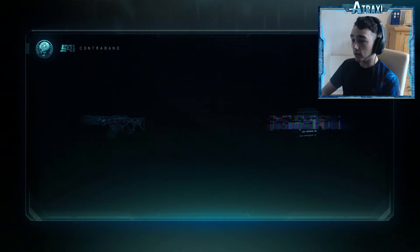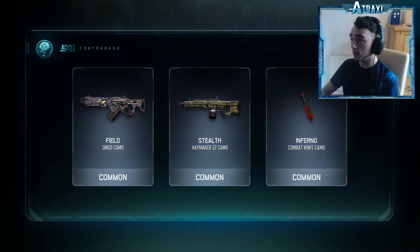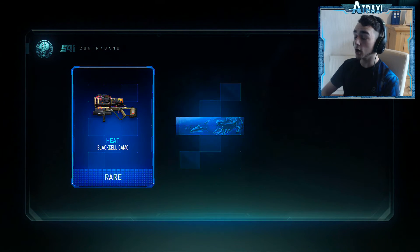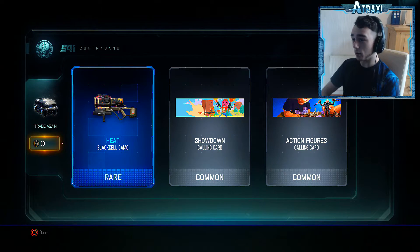Field Dingo camo, Staff Highmaker 12 camo, and the Inferno Combat Knife camo — not what we want. Going for another common to see what we can pull. We've got a Heat Black Cell camo, Showdown calling card, and the Action Figure calling card. It's not what we want boys and girls.